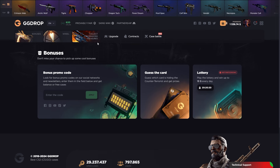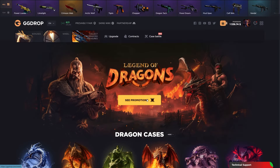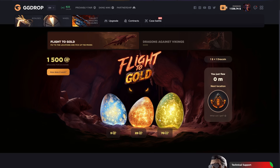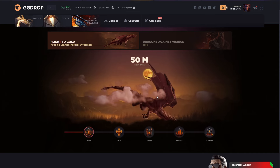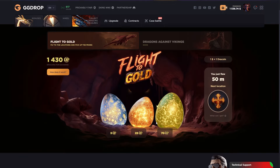There's also a bonuses section with Guess the Card and Lottery where you can collect Dragon Treasures. There's an event called Legend of Dragons - you can earn dragon points from opening dragon cases. You can open dragon eggs with your dragon points. I have $1.5k, let's open the 70 dragon point one. It's flying... we got a six dollar Glock. Okay, I'll keep it.